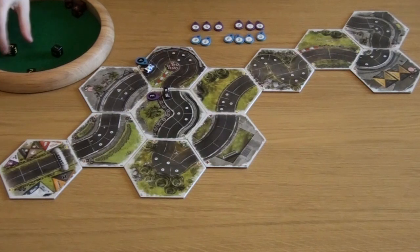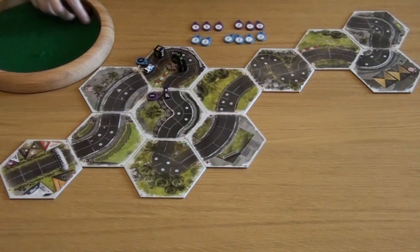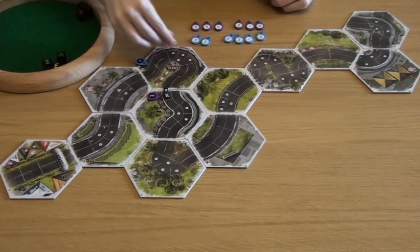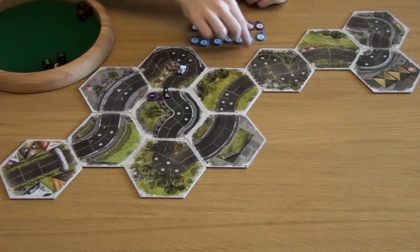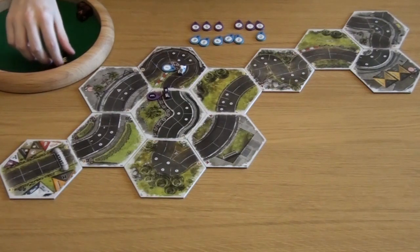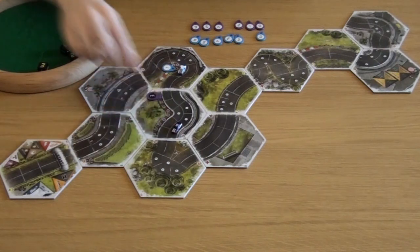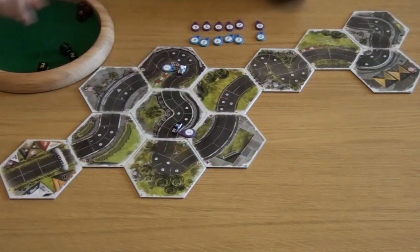The blue car needs to slow down as well, going three, two, one — that's through a gear one speed limit, so they're getting at least one hazard. The dice roll one more, but not enough to crash this time, so they are here in first gear. The purple car also needs to slow down, going three, two, one as well. There's a hazard on the two for going over the speed limit, but that is the only hazard they get. They are also in first gear.